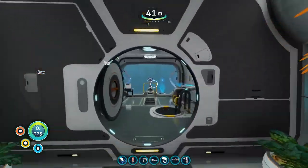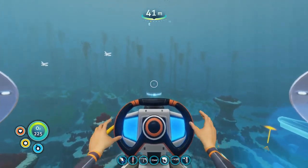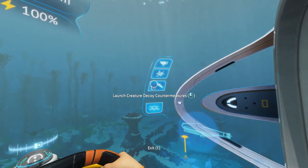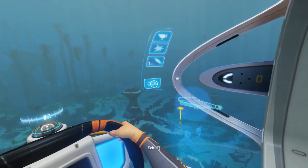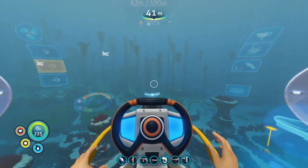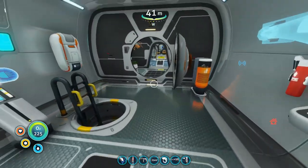So heading back up to the dash of the Cyclops — the actual creature decoy tube is fireable now, but we have this shield button as well. I'm not going to press it because it uses a ridiculous amount of power, but what it does is it creates a temporary force field around the Cyclops that will deflect any creature attack, including Leviathans. So while it's not very good to keep up the whole time, it's great to use right before the Cyclops gets attacked and deflect at the very last moment.